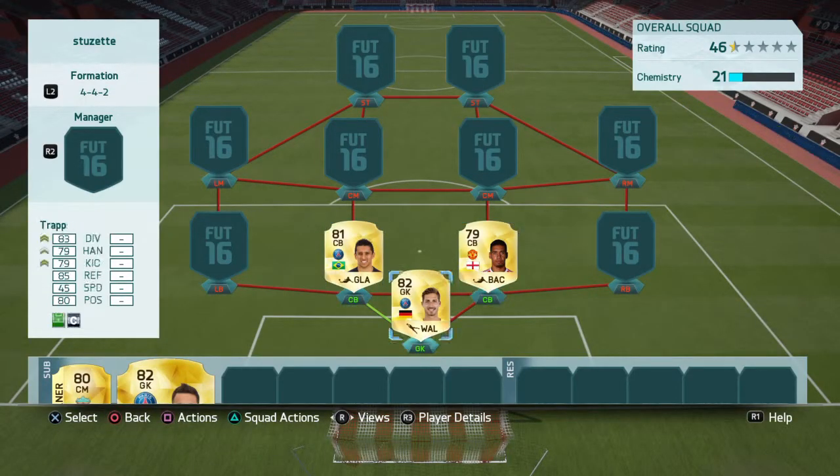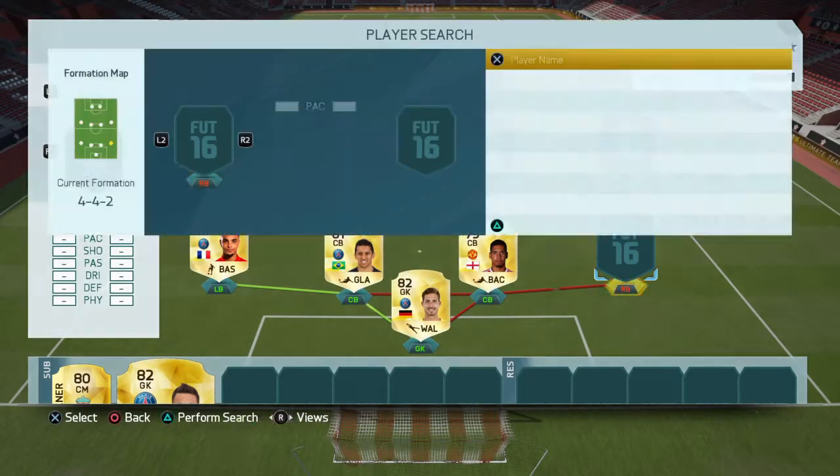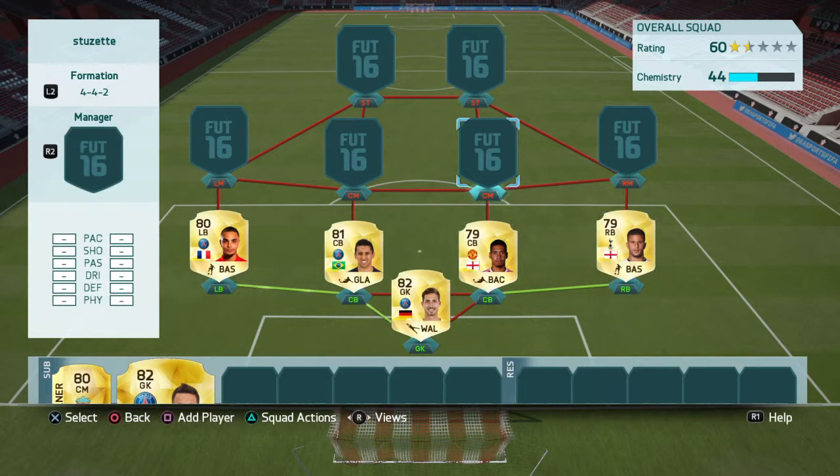Three good holding centre backs and keepers with medium/medium work rates. Left back we've got Kazoo — I use him in a lot of squad builders, I think he's a boss. And Kyle Walker at right back, obviously the pace option.